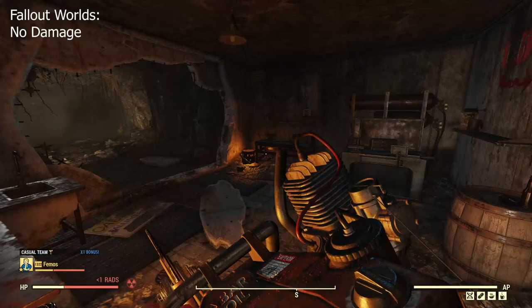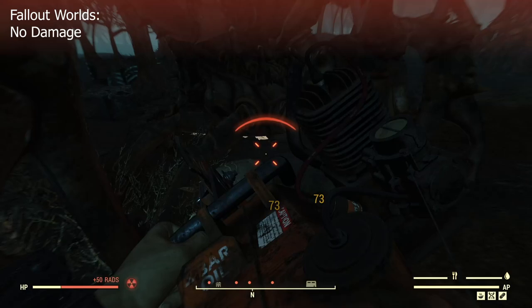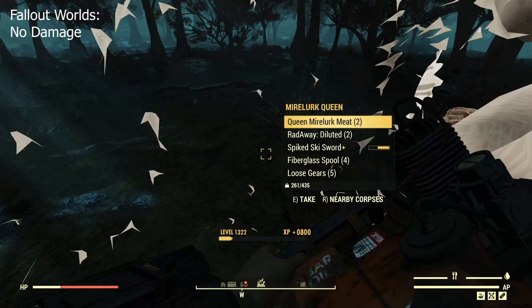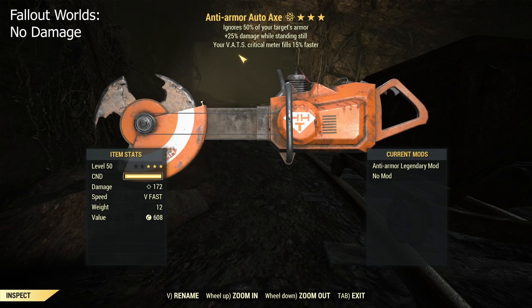Hi, Famos here. Today I'm going to test the auto axe - not gonna lie, it's pretty exciting because I've tested it on multiple minor queens and the result is awesome. I can kill minor queens and they move really quick, which is usually a good sign. And as usual, I was just lucky.